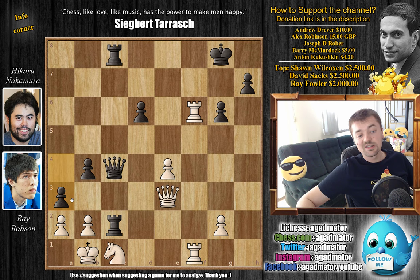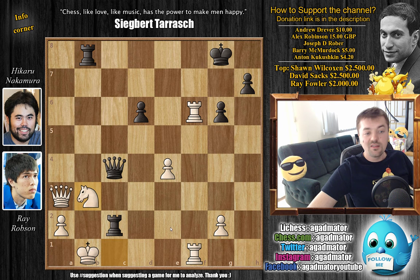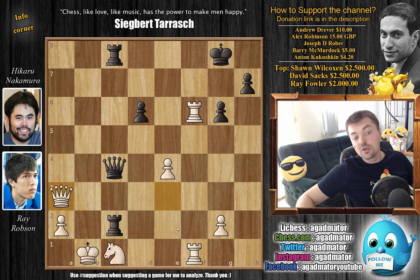Robson decides to capture A3 — pawn captures, Nakamura recaptures. Now the B file also opens up for black to use in his attack. Queen captures on A3 by Robson. The key move you had to find was Rook captures on C1 with check — not Rook to B8 check, which allows Knight to B3 to cover up. This is what Nakamura played: Rook captures on C1 with an attack on the queen, and now comes Queen captures on E4 with check.